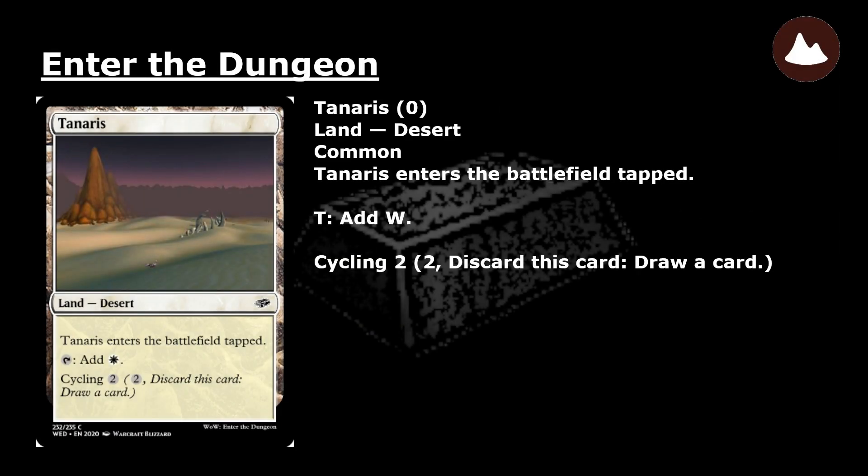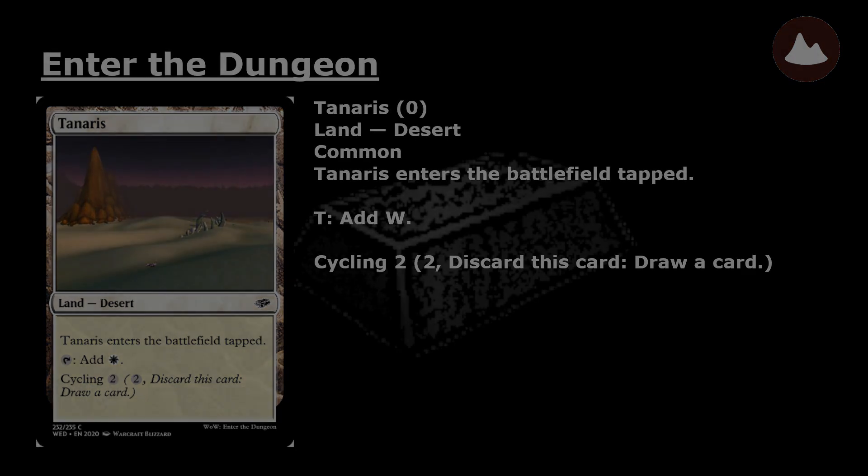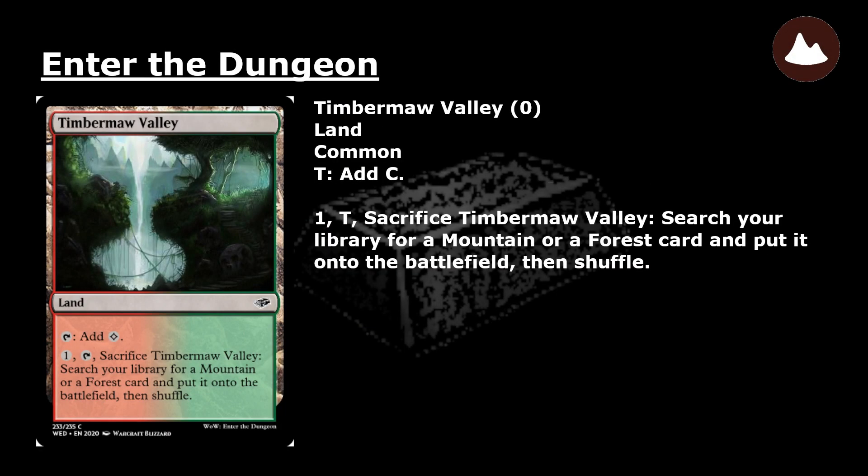Taneris: a common land. Tap: add colorless mana. Pay 1, tap, and sacrifice Timbermaw Valley: search your library for a Mountain or a Forest card and put it onto the battlefield. Then shuffle.